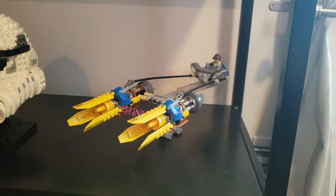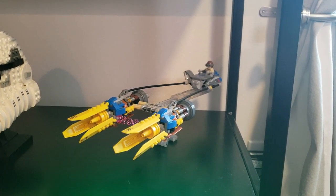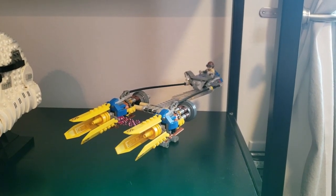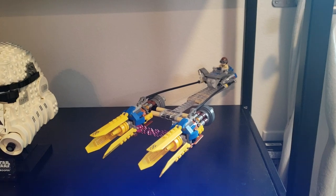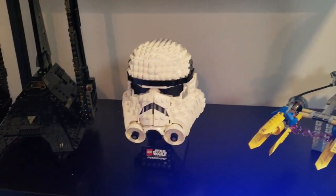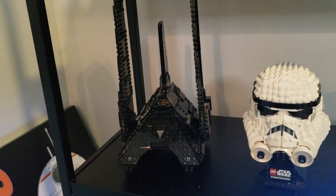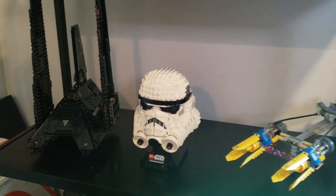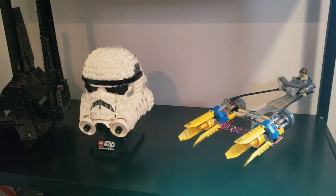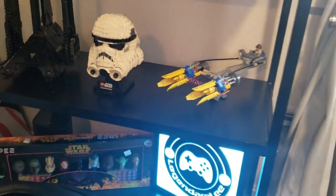And I'm back because I could not remember what this thing is called — it is a Podracer, and it took me about 10 seconds to think of it. That's little Anakin and his Podracer. We've got a little stormtrooper head we got for my birthday last year, and then we've got Director Krennic's ship. I actually have the Mandalorian's Razorcrest coming in the mail today, so we'll have a spot for that probably down here on the bottom shelf.